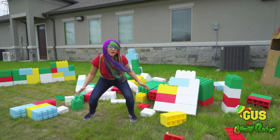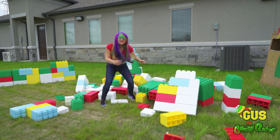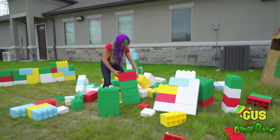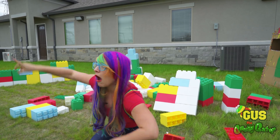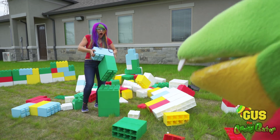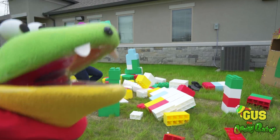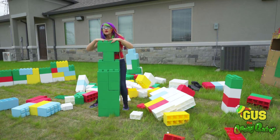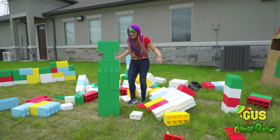Let's make one pillar that's all green, Gus's favorite color. First we need all of the green Legos. That's a start, but it's way too short. That's a lot of Legos — all my Legos on the ground! Phew! That was a lot of hard work, but I'm done with my tower. Check it out, and it's all green too.